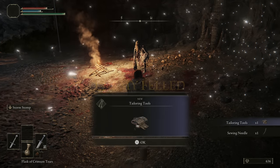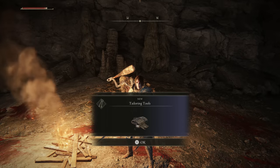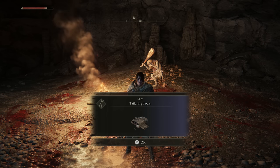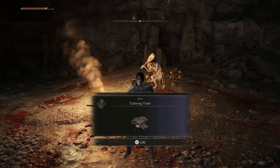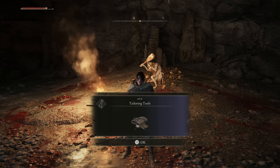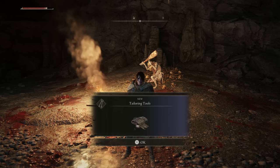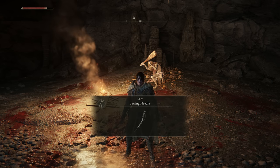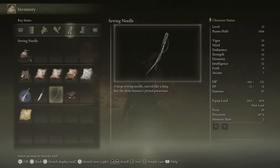As soon as they're dead, we get the Tailoring Tools and the Sewing Needle, and the remaining demihumans cower — whenever there's a leader among them, once the leader is dead they want nothing more to do with you. The Tailoring Tools opens up another option at the Site of Grace menu: it allows us to alter our clothes. Altering clothes is very limited — typically it just means removing the cape, which slightly decreases defenses. I'm going to remove the cape of the Vagabond set because I like how it looks and it slightly reduces weight. The Sewing Needle is Bach the Demihuman's prized possession — we want to bring it back to him.